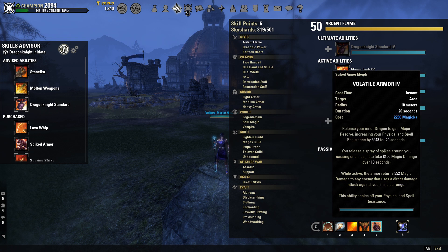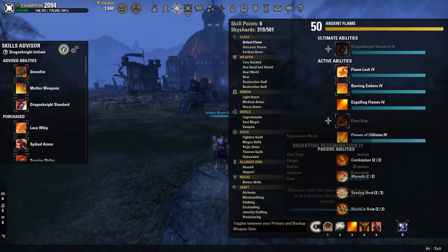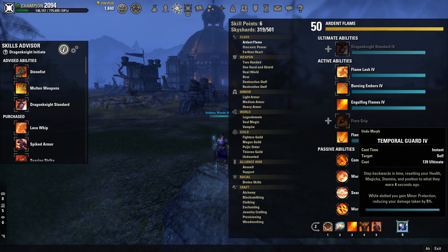Volatile Armor is your source of Major Resolve — it increases your physical and spell resistance by 6K for 20 seconds. And Temporal Guard: I just use this for the Minor Protection on the back bar, which reduces damage taken by 5%. I don't actually use that ultimate, I just use Corrosive — I only slot Temporal Guard for the Minor Protection passive.